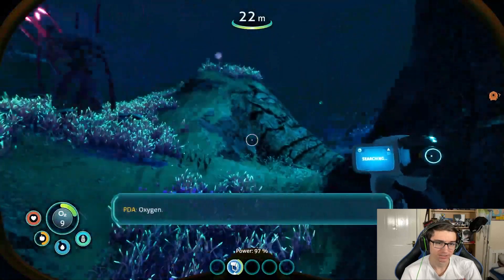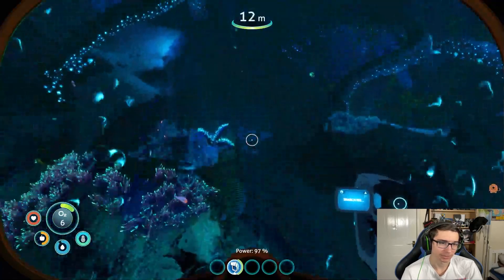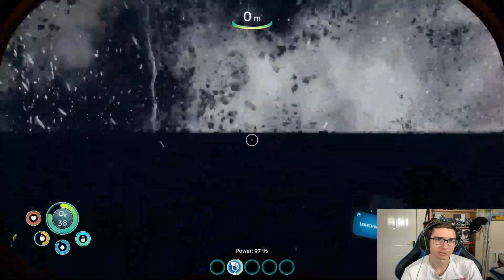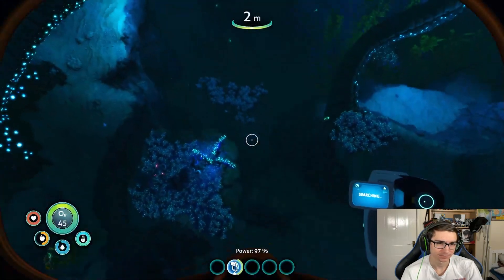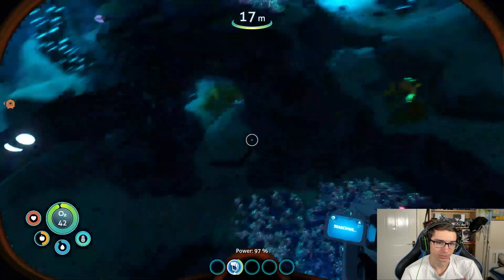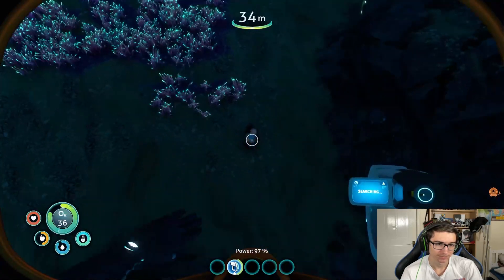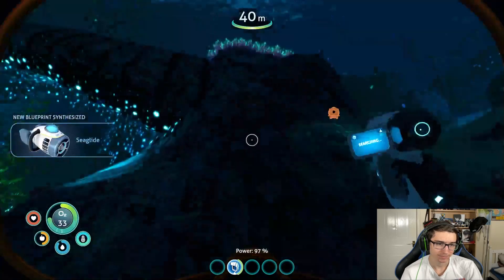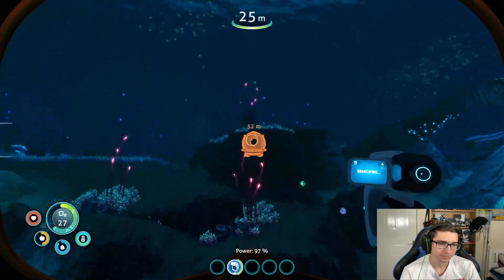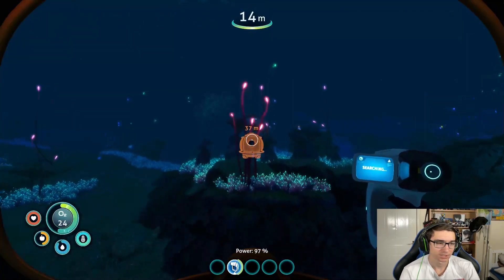I'm going to die again — oxygen! I need to find one more fragment, then we can make the seaglide. There it is — I have spotted the final fragment. Right in the cursor. Got it — we got the seaglide blueprint! Well, we still have to go and build it, but you know.